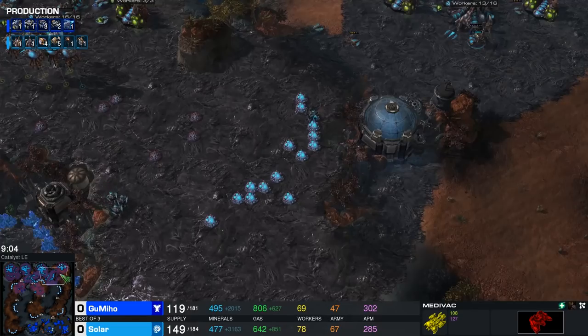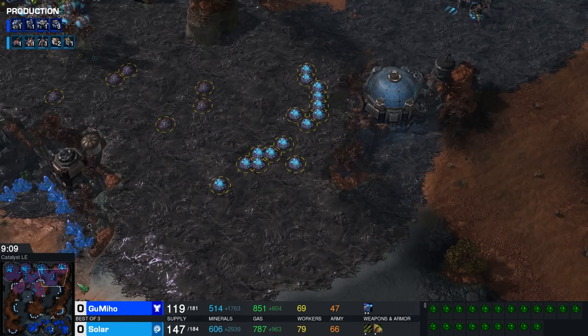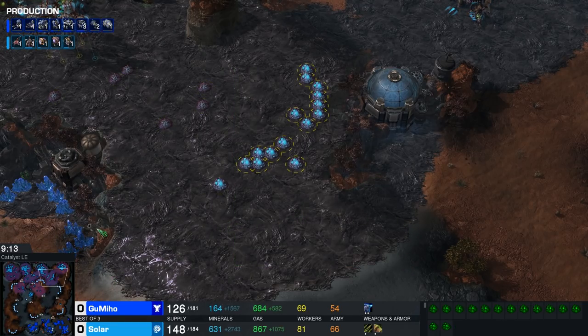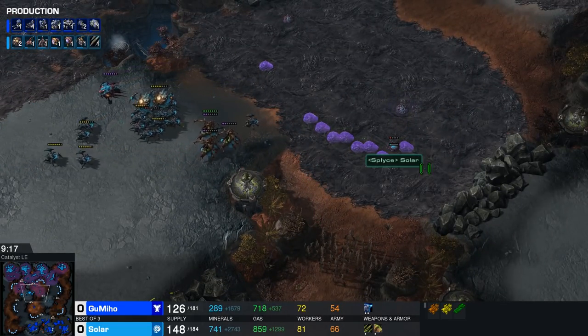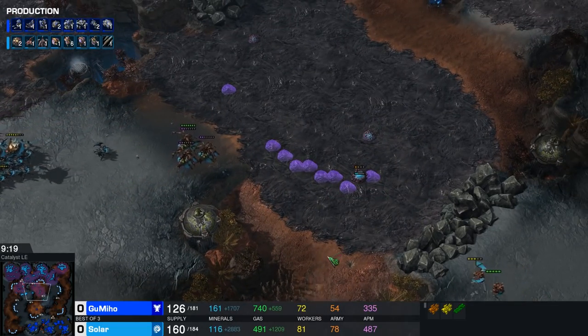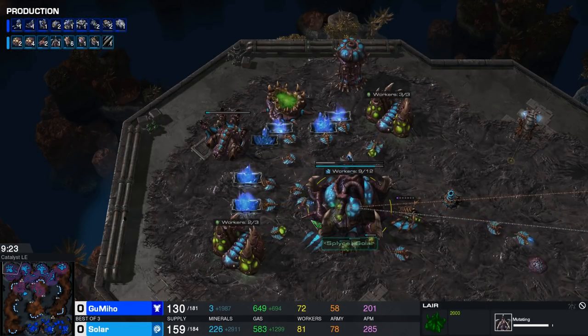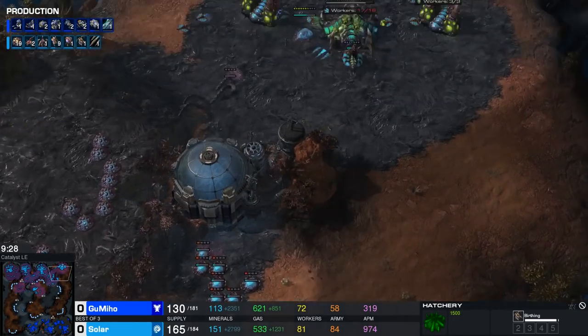I do think Solar comes out ahead here. Look at the crazy amount of creep tumors — the Queens are just rapid-firing to put down as many tumors as possible. Both players are really taking losses here and there, but it's hard to say who is currently ahead. This is exactly the kind of game I love watching.